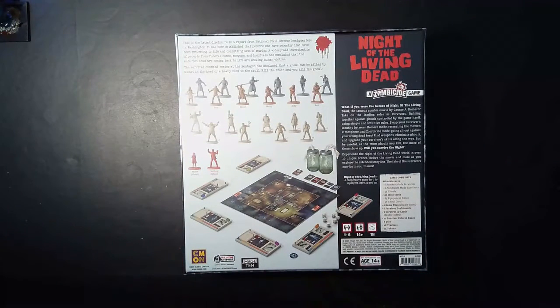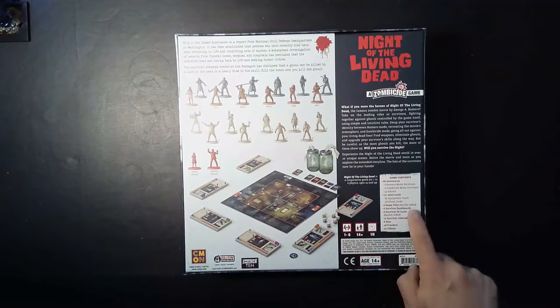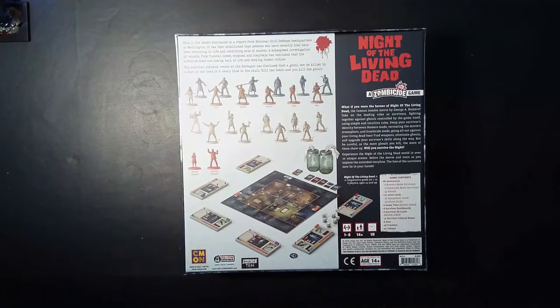One to six players, ages 14 and up. Each scenario claims to play for about an hour, possibly a little more. Game contents: we have 66 miniatures, 111 mini cards, six double-sided game tiles, six survivor dashboards, six survivor ID cards, 12 survivor colored bases, six dice, 48 trackers, and 25 tokens. I'm going to go ahead and skip that for now and get right into the unboxing.